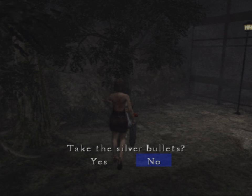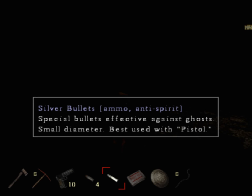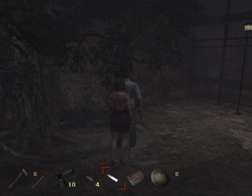Are we going to be fighting werewolves? Special bullets effective against ghosts. Small diameter, best used with pistol. Is the implication there that you can use them with something else? What else could I use pistol bullets with? Actually, they don't say pistol bullets — just silver bullets. Is that just one bullet?